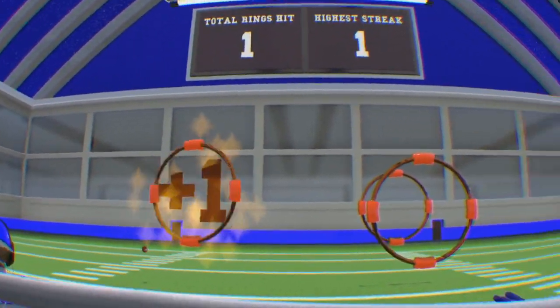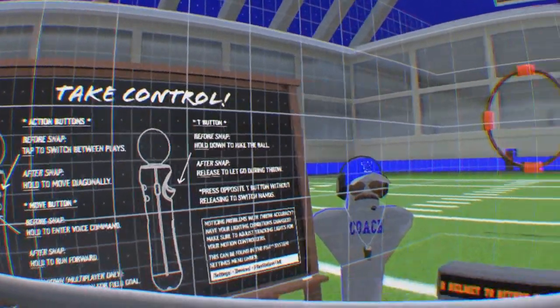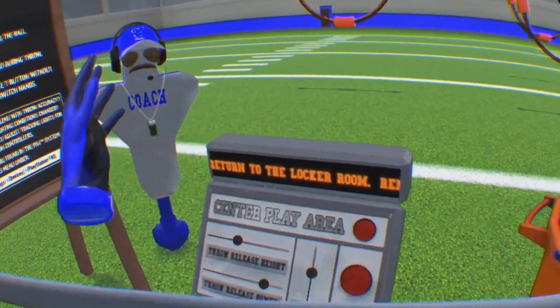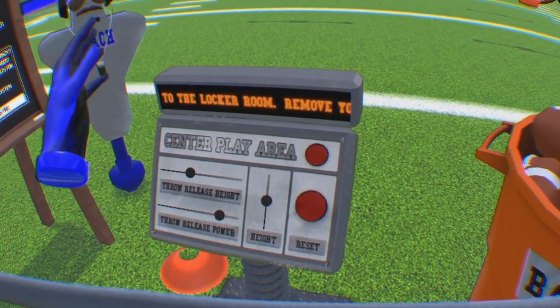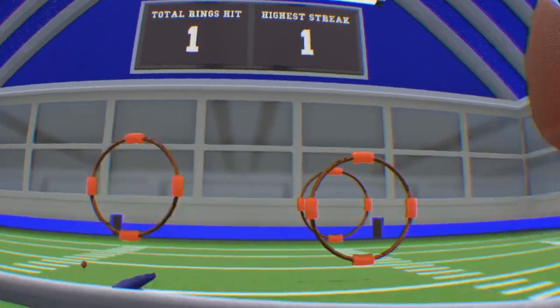There is a practice area too. Here you can test your throwing skills, and also adjust your height and throwing strength. It's basically like a virtual options area, where you can instantly see how much effect your changes have made to the game. It's a great little addition for fine-tuning your experience.